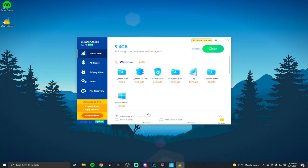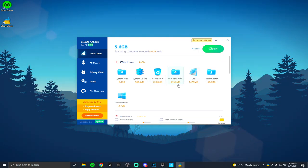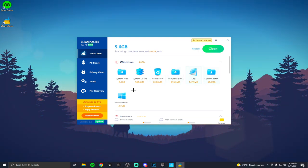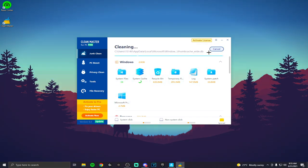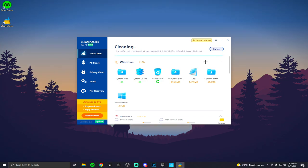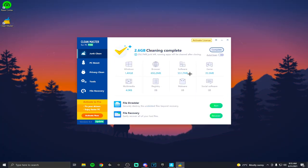We have 5.6 gigabytes of junk here. You have system cache — useless; Recycling Bin — useless; temporary files — useless; log files — useless; system patch — useless; and Windows files which are just old things Windows stores. You want to press Clean — you don't need any of this on your computer. It will just free up extra space.